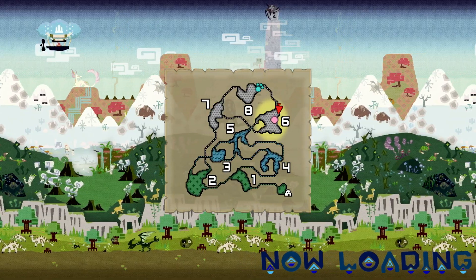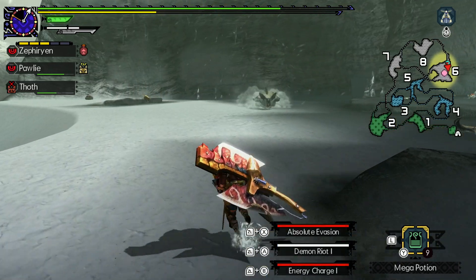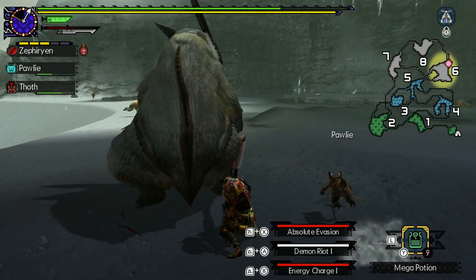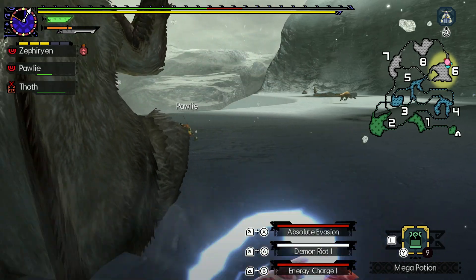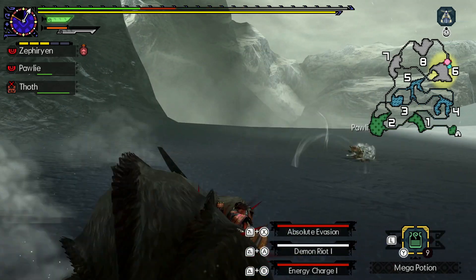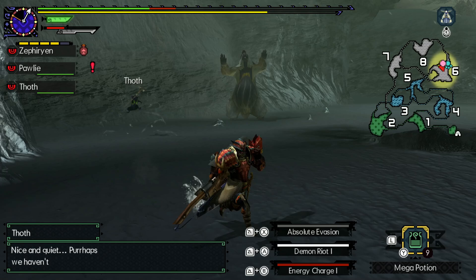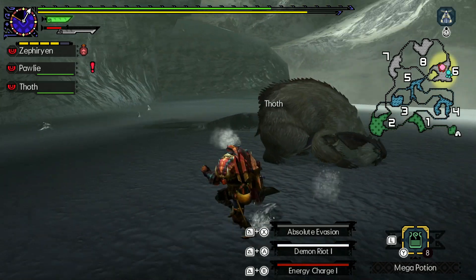I want to mess around with the alchemy stuff because it's kind of neat. But I'm also going to try Valor, Aerial, and Adept at various points. The fact that there's different combos is kind of funny - you get such an odd difference to have. I think it adds a lot of variety.